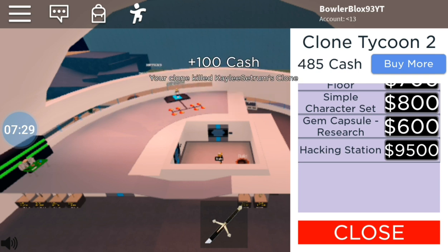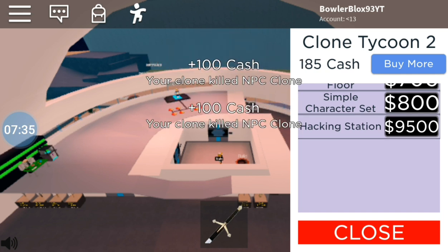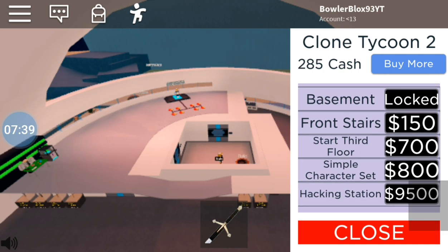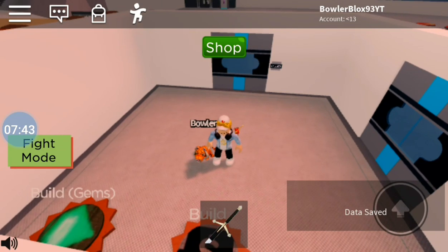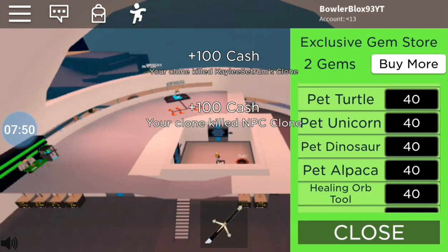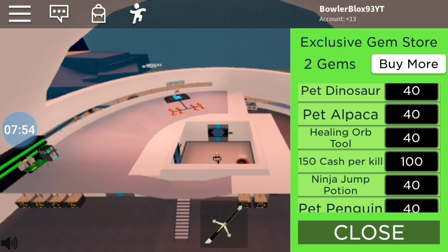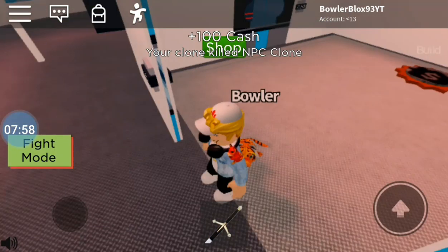Yes please, when I get enough money for it. There — I have enough now. Oh wow, this is insane. I have a lot of money right now. Wait — am I getting gems? Oh, I got two gems now. So I just need 150 cash per kill and 100 gems — I guess I need to collect gems from stuff.